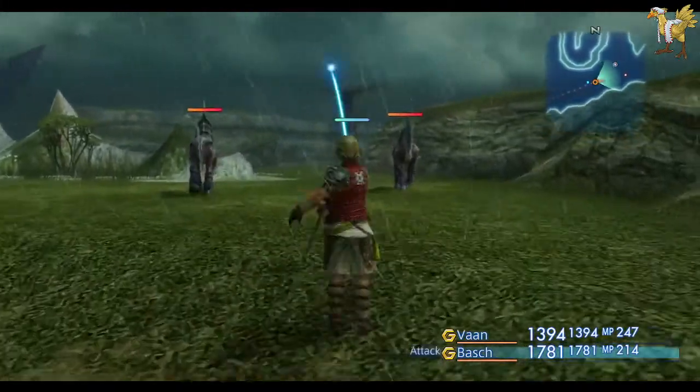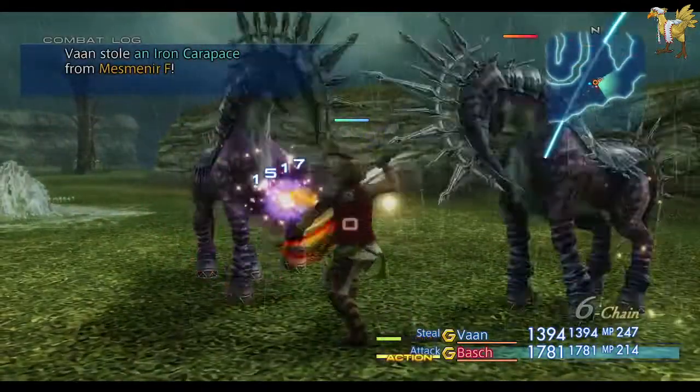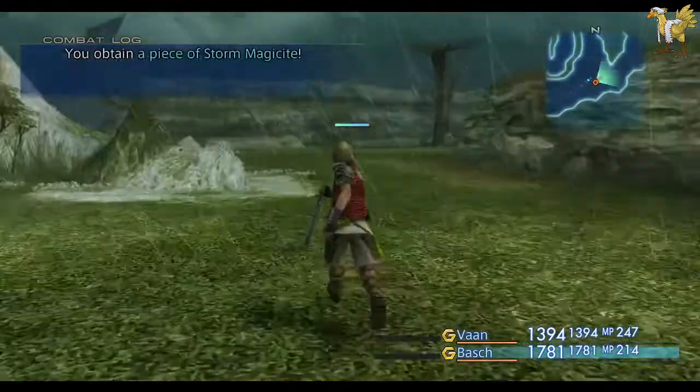Barsh is now my main damage dealer because he's got a higher damage weapon than Vaan. Which is also why I've switched Vaan to having the Thieving Gambit set up.